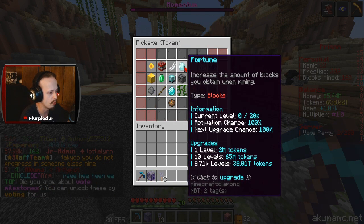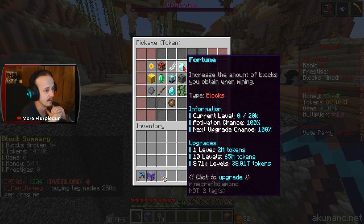Token miner would be good with fortune. It increases the amount of blocks you obtain when mining, so that is probably useful.